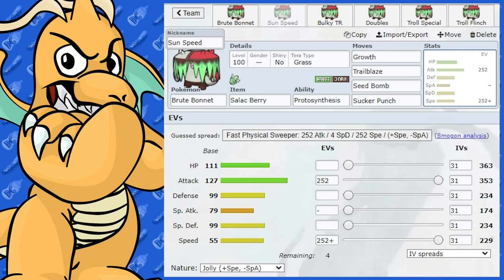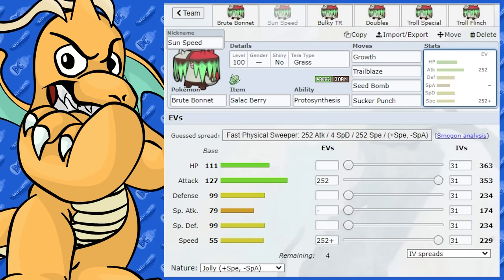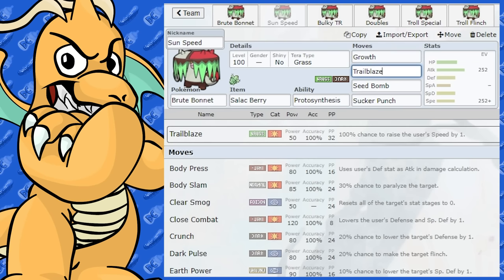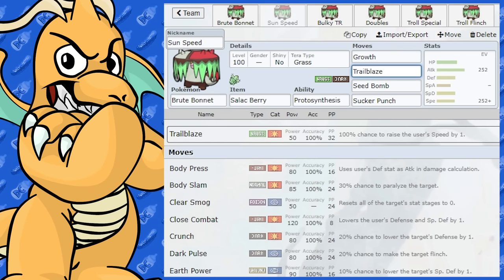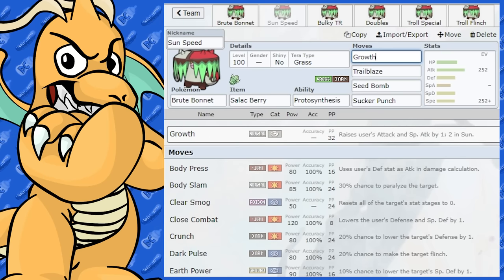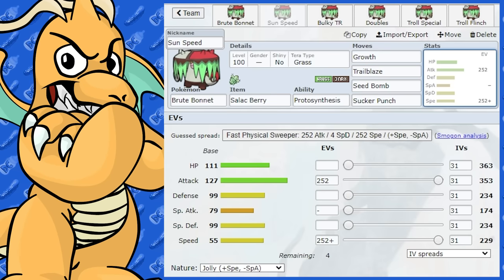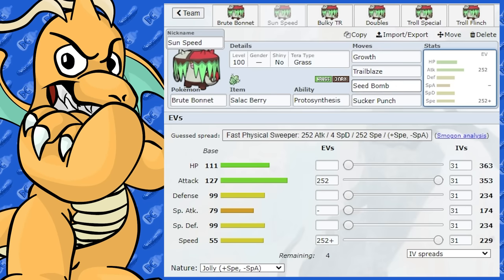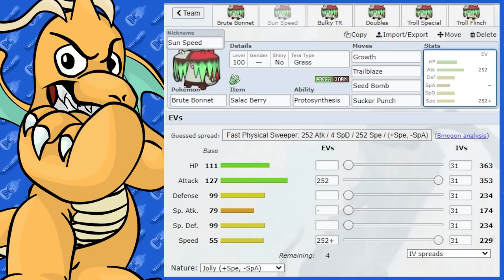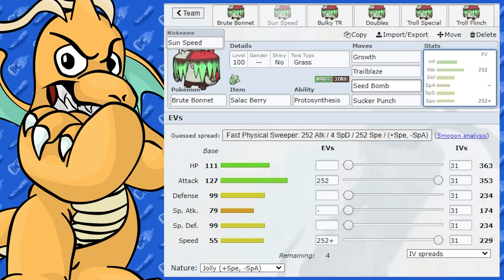You have a Sunny Day Pokemon — I suggest Torkoal — and then you could swap Brute Bonnet in there, get your ability to activate. If you've got a Heat Rock on Torkoal, it's going to be eight turns, which is nice. You could go for one Trailblaze or just go for a Growth — under Sunlight it's going to boost it by two, so it's like using a Swords Dance. On top of this 127 base Attack, that's going to be doing a lot of damage. I said don't run Seed Bomb without Loaded Dice, but you could put Loaded Dice in and use Bullet Seed instead.